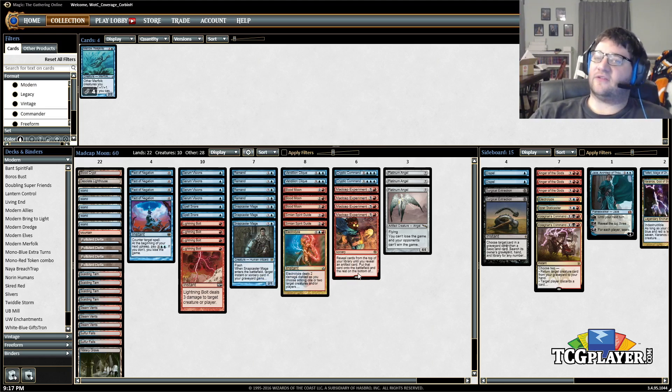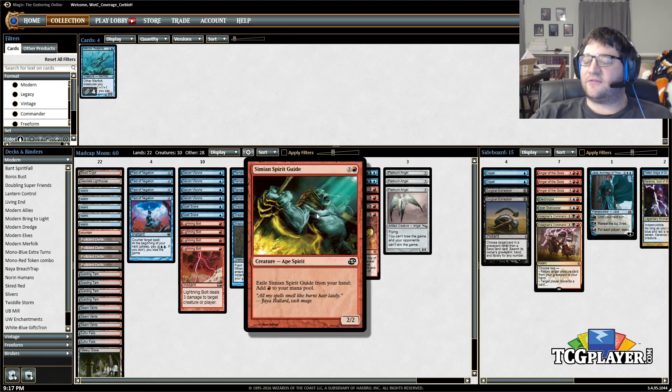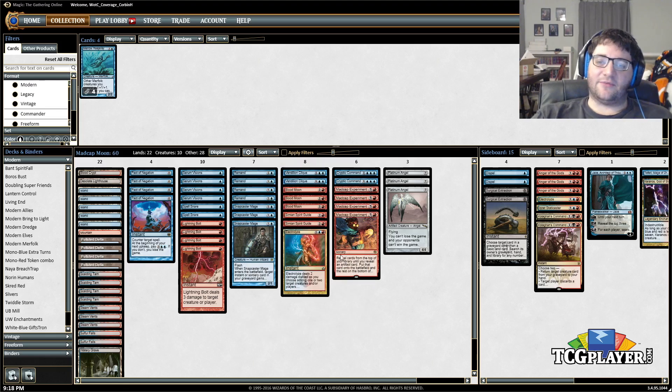One thing some lists diverge on is whether or not to play Simian Spirit Guide. I've decided to split the difference. Simian Spirit Guide is a really dumb Magic card — free mana is not usually good for the format, and there's constant talk of it getting banned. When you play all four you can have insane openers, but sometimes you just have a bunch of Spirit Guides and don't do anything with them. On the other hand, the benefit is something like a turn-one Blood Moon, a turn-two Blood Moon, or a turn-two Madcap Experiment. So we're running a couple — you have some of those turn-two Blood Moon plays without overloading on them.